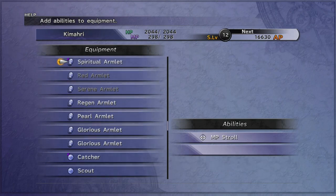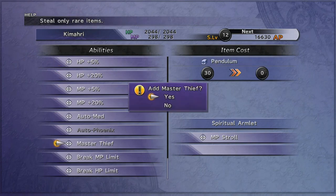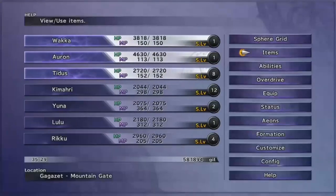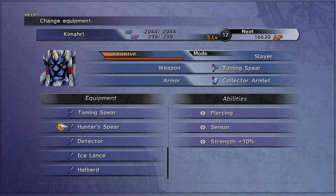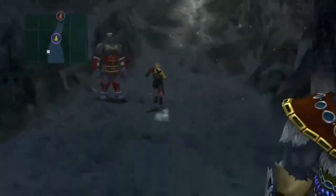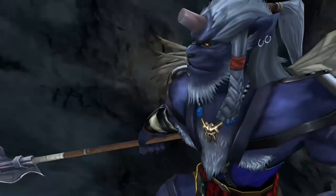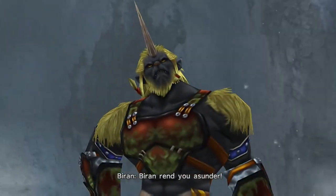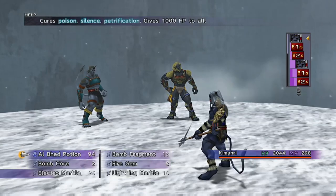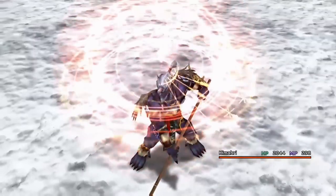Before you continue, there's a fight against Biran and Yenke Ronso — a one-on-one fight with Kimahri. First, take the 30 Pendulums you got as a prize from the Remiem Temple races and customize Master Thief onto an armor — preferably the MP absorb one if it has a spare slot, otherwise put it on something else. Also give Kimahri a different weapon than his taming spear. Using 30 Pendulums to make Master Thief guarantees the rare steal from Biran and Yenke, giving you two level 3 key spheres per steal instead of one. Level 3 key spheres are scarce at this point, so steal at least three times from each Ronso to get as many as possible.